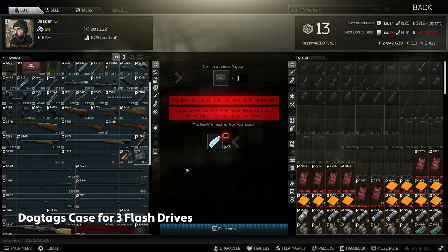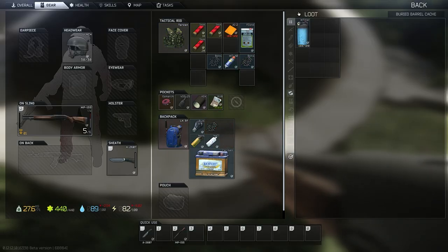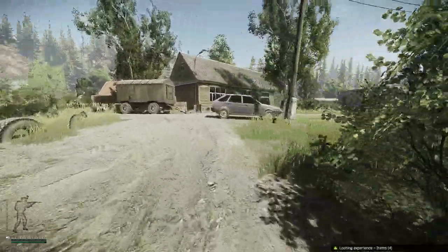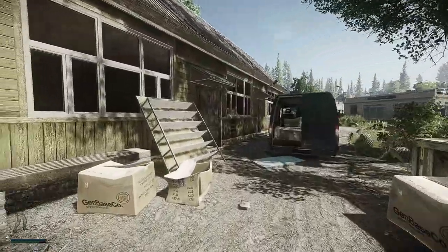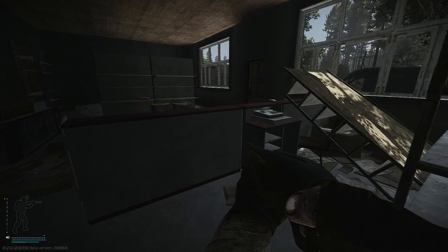Number 10: 3 Flash Drives for 1 Dog Tags Case from Jaeger. You should definitely keep your found-in-raid flash drives, but if you died with some flash drives in your secure container or just have a surplus, this barter is great for two reasons. First, a Dog Tags Case can save a ton of room in your inventory. But secondly, you can sell the Dog Tags Case to Therapist for 200,000 rubles, which is not a bad deal.